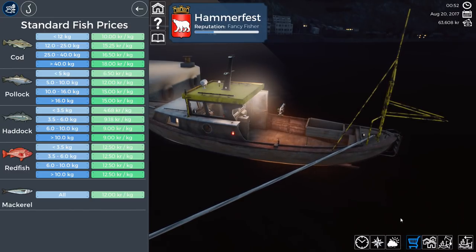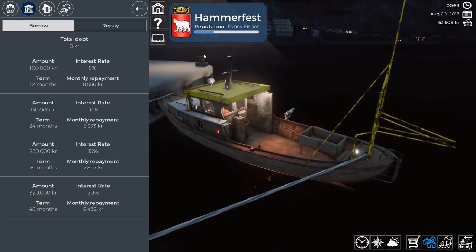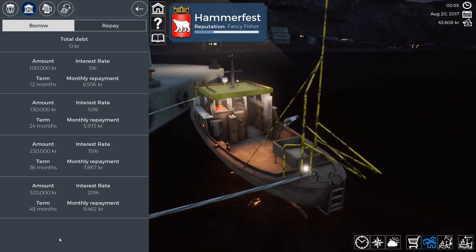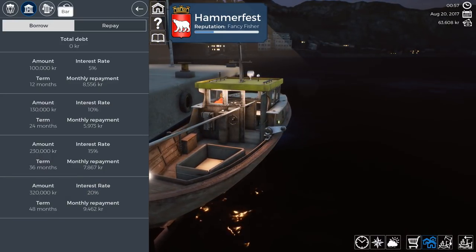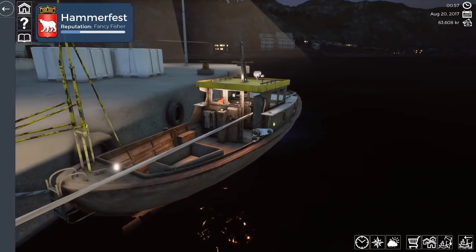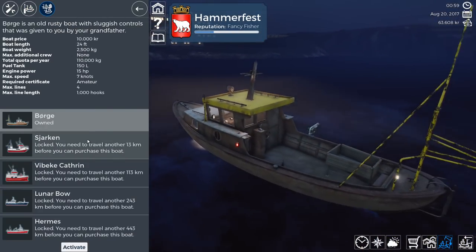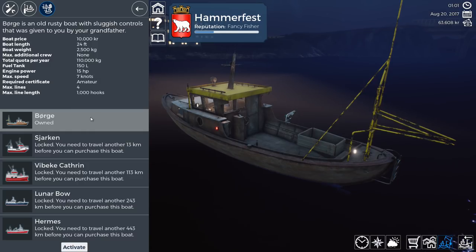We know we've done okay at the fish market. We've increased to Fancy Fisher and all of a sudden we can borrow 320,000 - nice! So if we do a few more runs we should be able to save up or borrow enough to buy the next ship - 450, wasn't it, for the next ship up in the boatyard. How is this only worth 10,000? Can we sell this? I don't see anything jumping out at me.